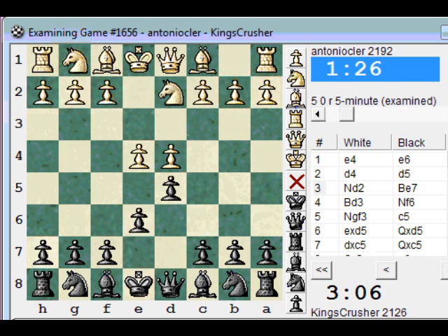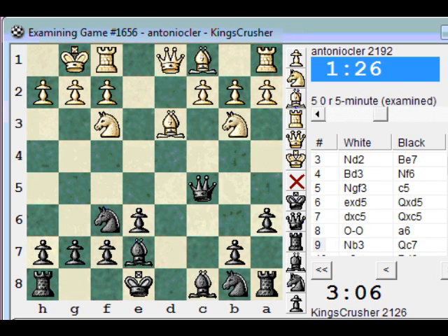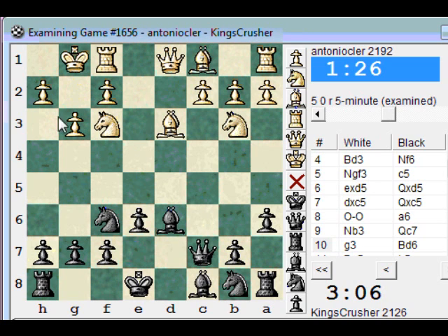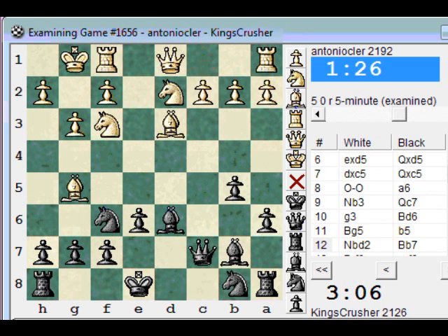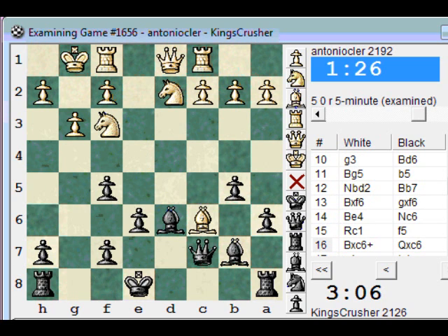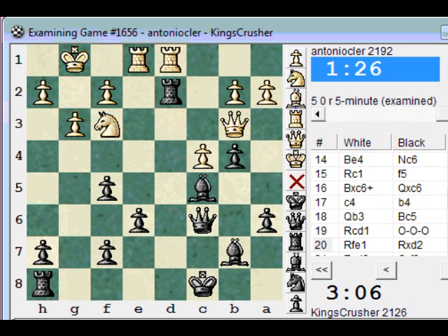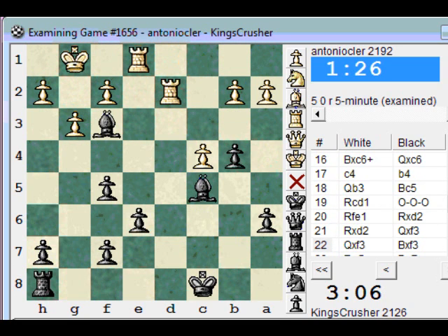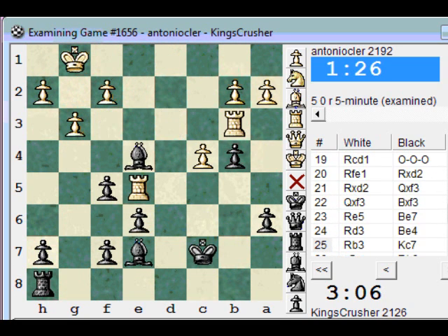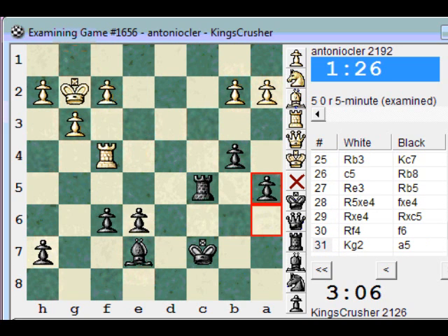Letting the queen be harassed, but this g3 was just awful — that diagonal. Just preserved the light square bishop, and he gave that up as well. That wasn't a great positional game from White. Comments or questions on YouTube — thanks very much.